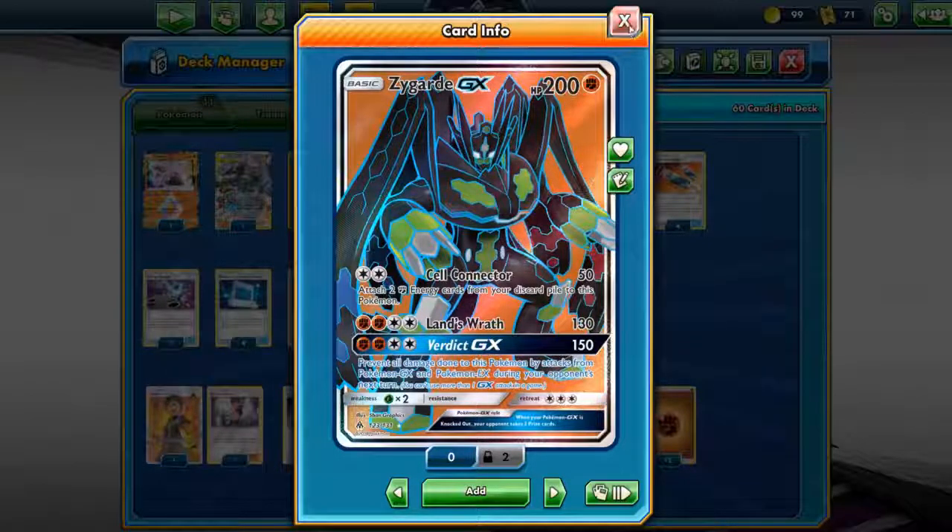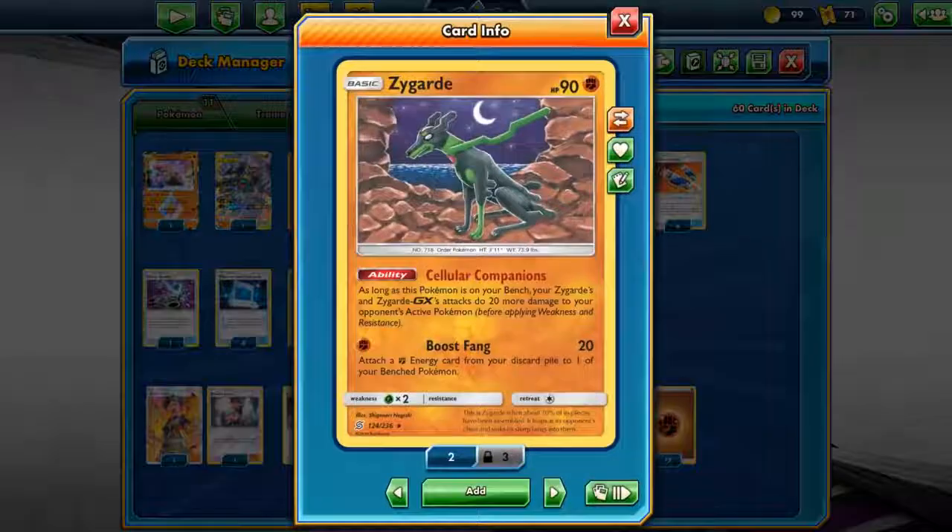But then a new Zygarde supporter came out. This Zygarde came out in Unified Minds. It's a small Zygarde and it's a non-GX. The attack itself is not very important, but the ability Cellular Companions — as long as this Pokemon is on your bench, your Zygarde and Zygarde GX attacks do 20 more damage to your opponent's active. This enables your Zygarde GX to hit hard even with just 2 colorless energy on the first attack. Then after that, you can add energy acceleration for the bigger attack.